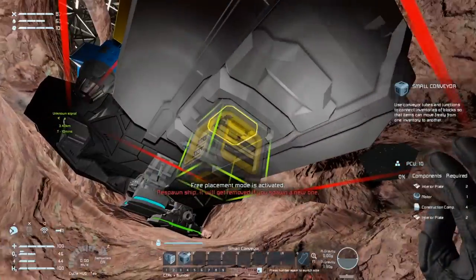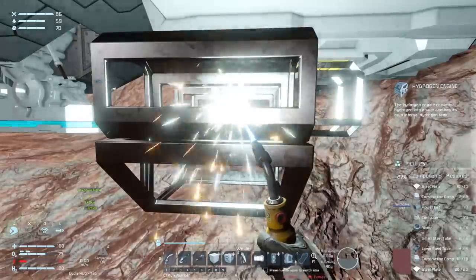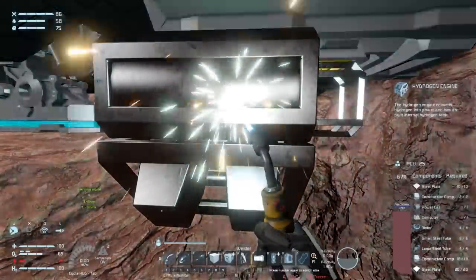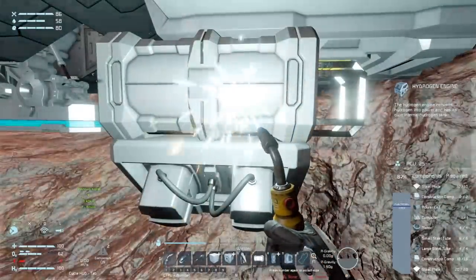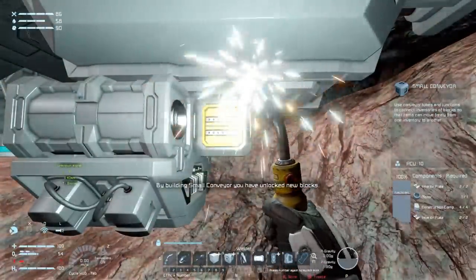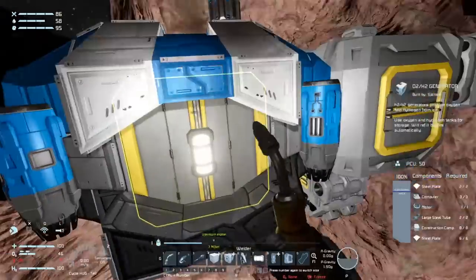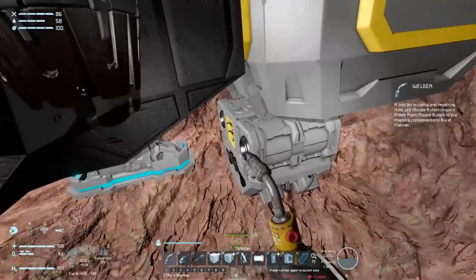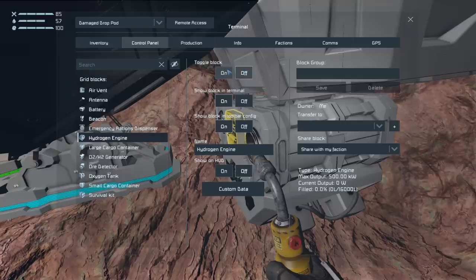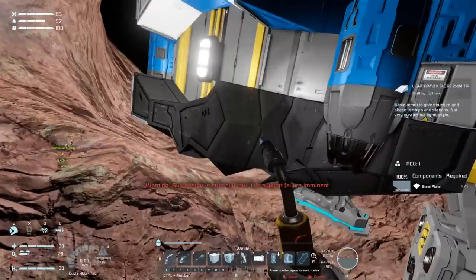Let's pop a little conveyor in so we get multiple other connection points, and then we'll put the hydrogen engine there. The other thing I could have done was build a battery onto this grid and get the starting power a battery has when you first build it — but as tempted as I always am to use that technique, it feels against the spirit of this particular series. I'm supposed to be making things more difficult, not using tricky little game techniques. So I'm going to restrict myself from ever doing that.